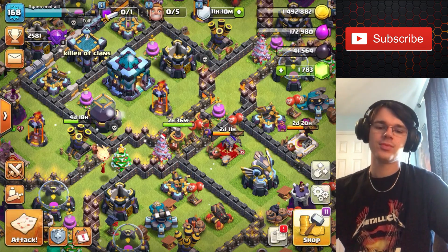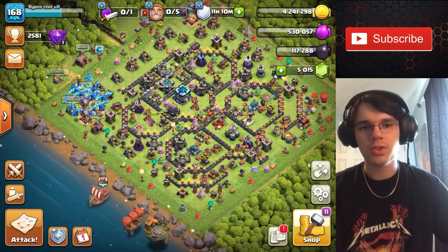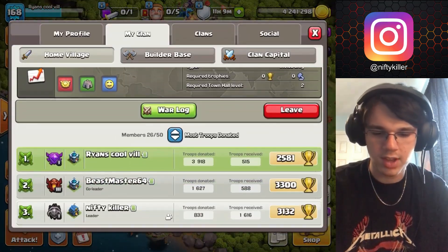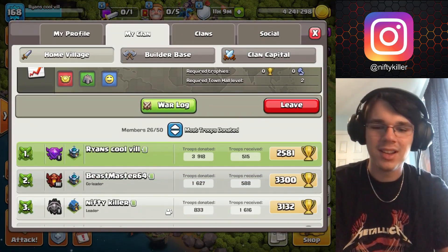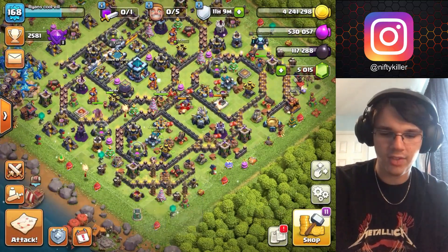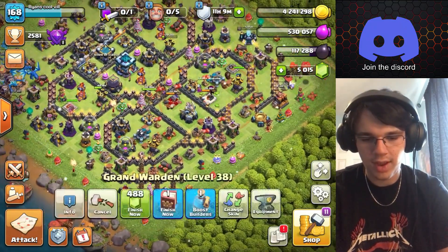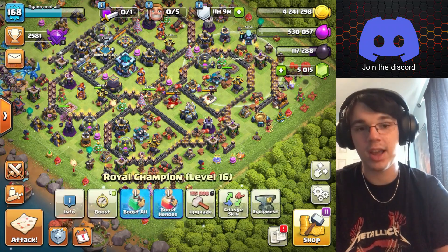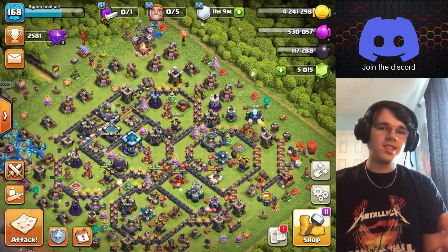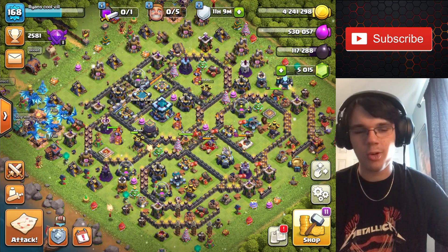I got this base called Ryan's Coolville. I rushed it years ago to Town Hall 13, which was the max at the time, to have donations for the clan. Now it's just kind of here, but it still does a lot of donations. The Queen and King are bad, Warden's almost level 40 which is max for Town Hall 12 so that's pretty good. Royal Champion's level 16, not bad. Since Town Hall 16 is out now, I want to know if you guys would like to see me rush this up to 16 and max it out.